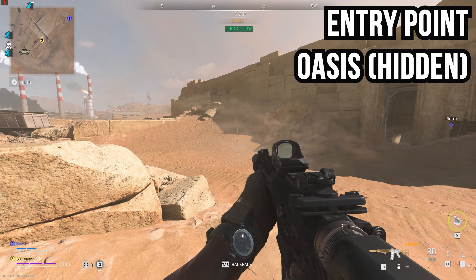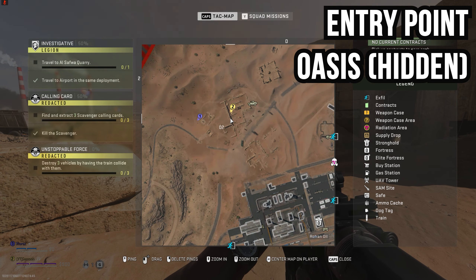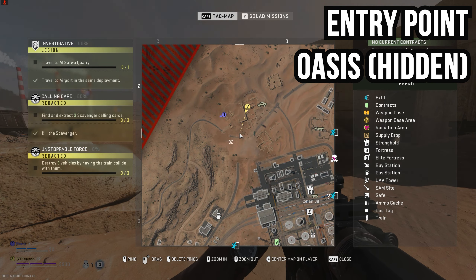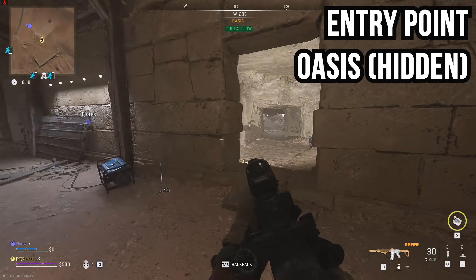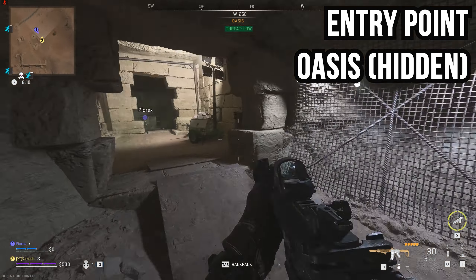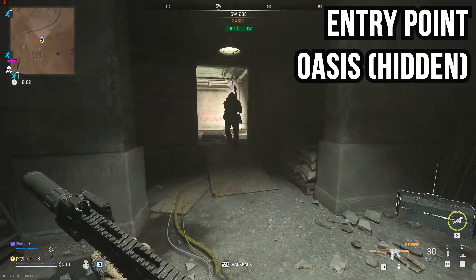At the very top of the map you'll find a fourth entry point to the complex, which is not marked on the map. When you get here you'll see a sand structure — go inside it and underneath you'll find a fourth bunker entrance point. Once you travel through, you'll be greeted with a puzzle where some of the rooms are filled with toxic gas.